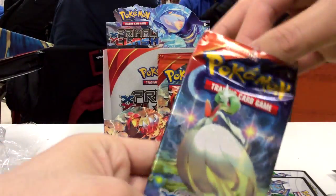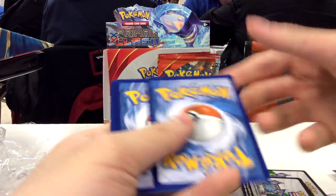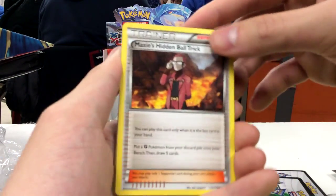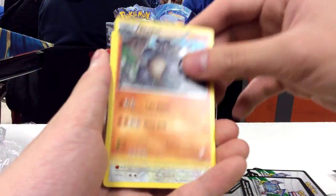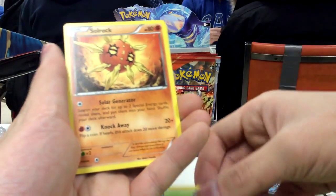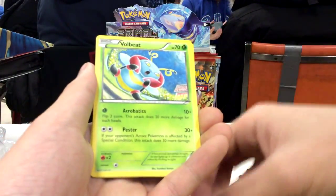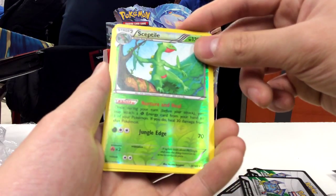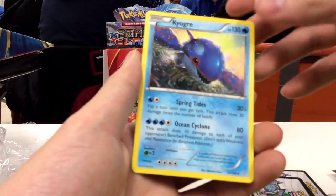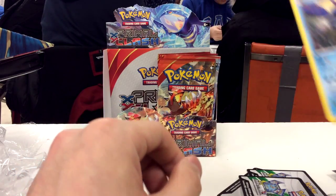And our last pack here is a Mega Gardevoir pack — the Wife pack. So we have Maxi's Hidden Ball Trick, a Rhydon, Half Art Bidoof, Lotad, Solrock, Jilbur, Nose Pass, a Bolbee, Reverse Hollow Sceptile, and a Kyogre non-hollow rare. It's kind of funny that near the start we already got this card as a reverse hollow, but at the end we got a regular one.